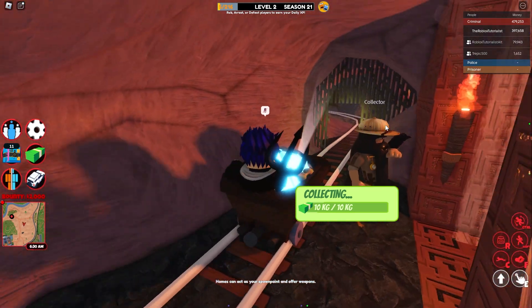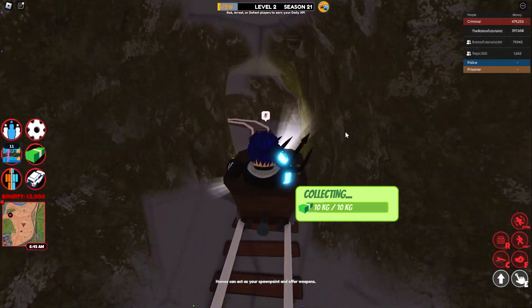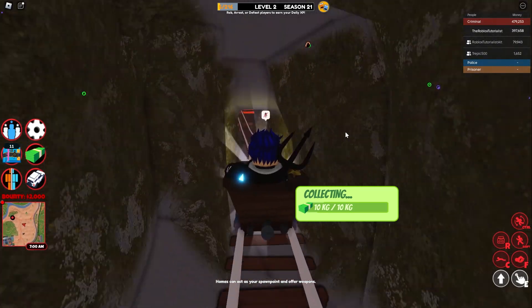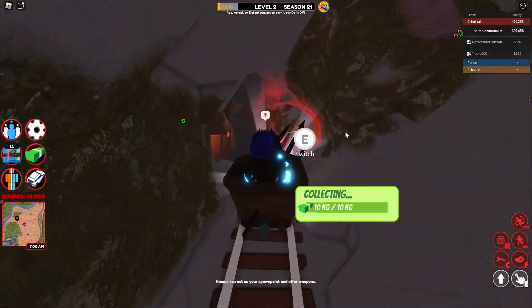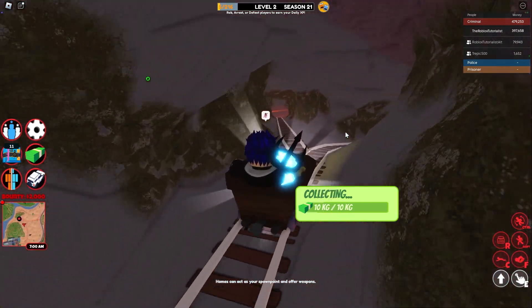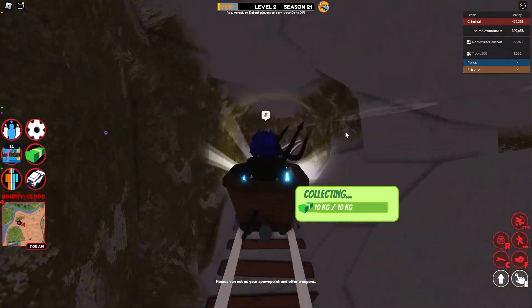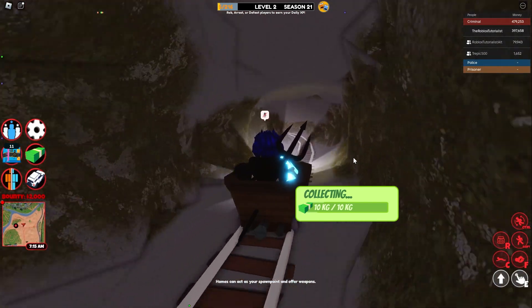Sit in the mine cart. Click E to duck and switch the lever. Click E to duck again. Make sure to duck under every single panel, otherwise you'll lose health.